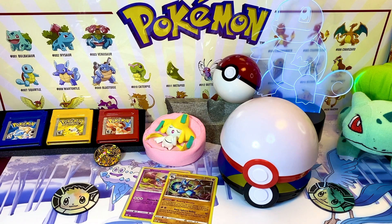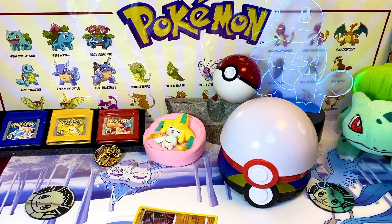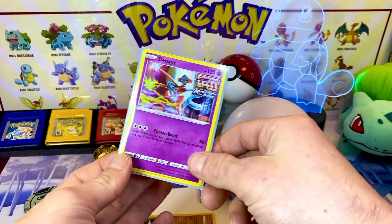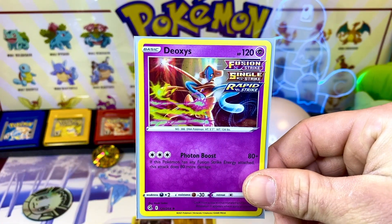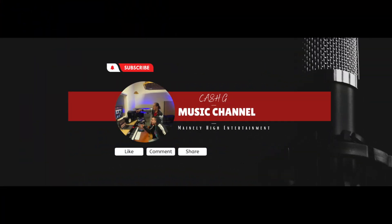We got nothing on the Evolving Skies pack either. But we did get a sweet Deoxys from the Quick Ball earlier. Alright you guys - Unsealed Legends, till next time. Let me know in the comments: Premier Ball or Quick Ball? Don't forget to subscribe and turn notifications on, we got a lot more content coming.